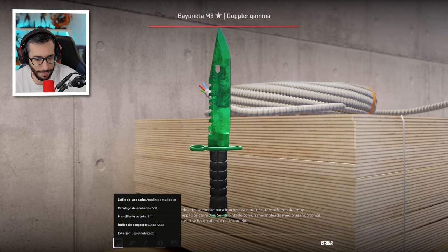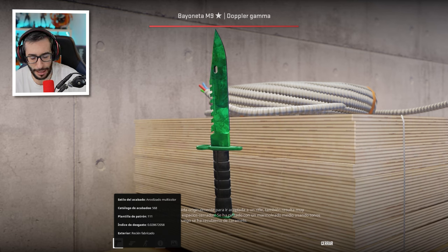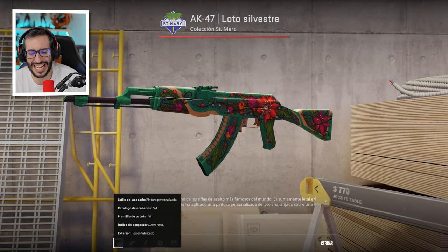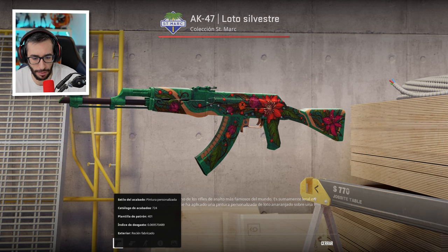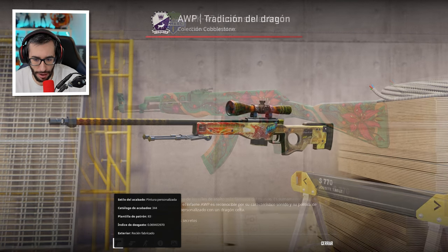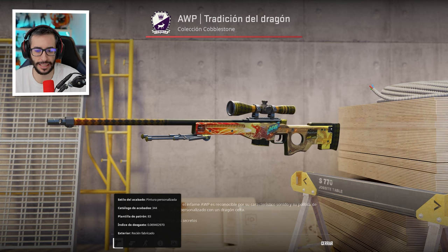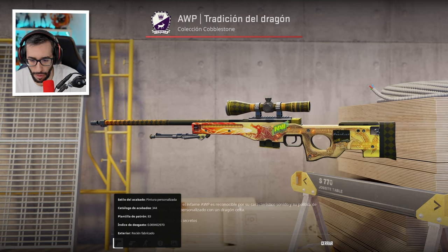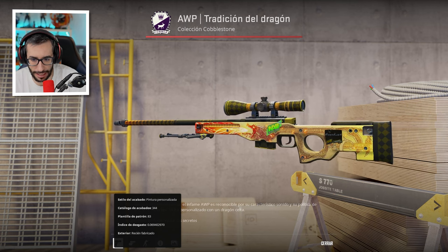Float of 0.02 — the float is also normal. The other Star Track, now that I think about it, with such a low float — crazy. We have here a Wild Lotus at 0.069, very close to Minimal Wear but in Factory New condition, which is what counts. We have an AWP Dragon Lore Factory New. I'll go through skins we've already seen more quickly. In this case, a Guardian sticker from quite some time ago, and the Navi one as well.